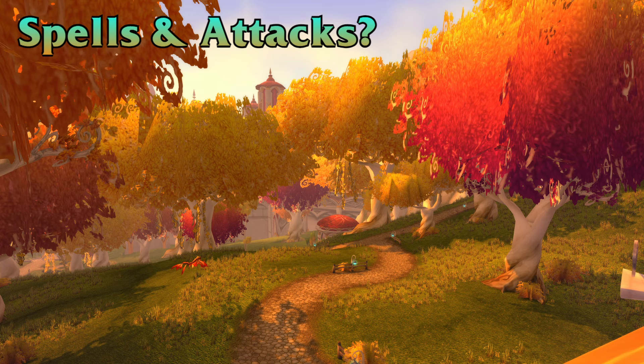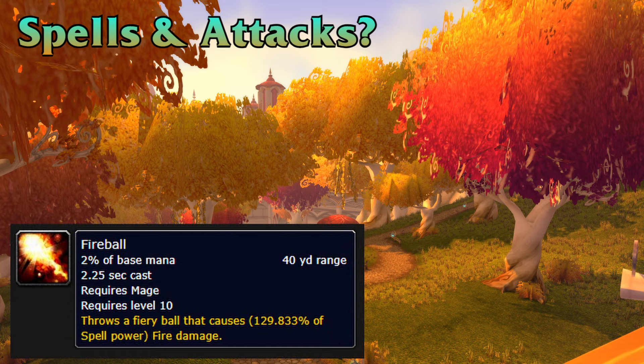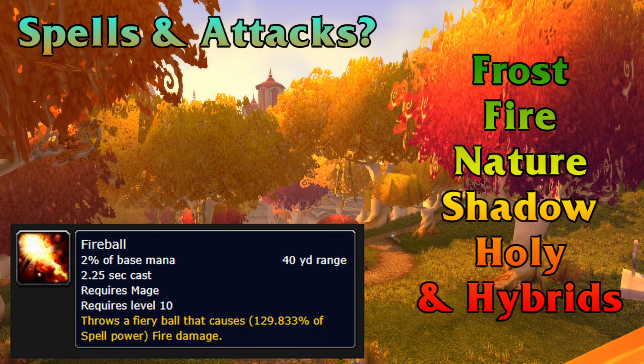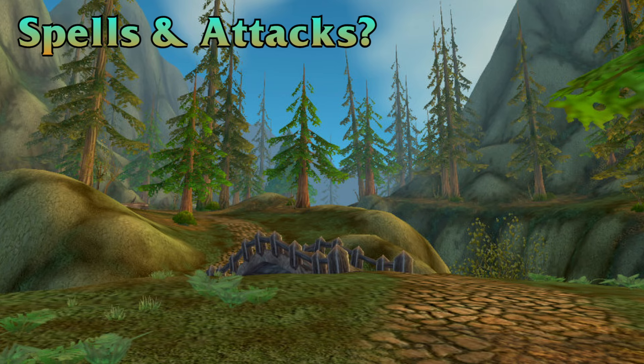Spells usually have a cast time — sometimes they're instant as well, but they usually do have a cast time. They also usually require mana, and they will always land within a school — so spells always do some sort of spell school damage. Anything from holy to shadow to nature, frost, fire — all of that.